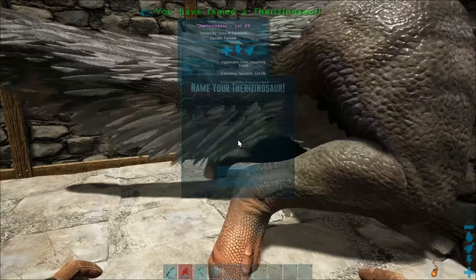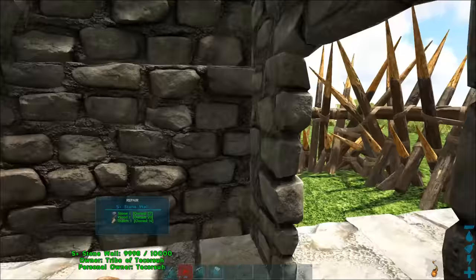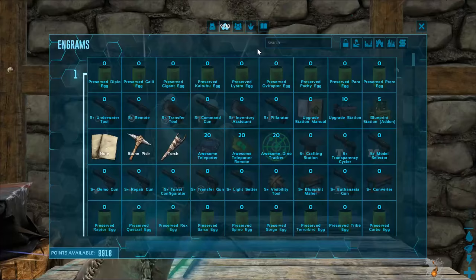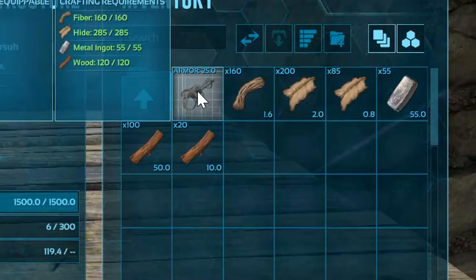If this video is helpful, make sure you like and share it — your support really helps out the channel. Now for the neat facts I promised earlier: you can learn the therizinosaur saddle engram at level 69 and craft it at a smithy with a load of hide, fiber, wood, and metal ingots.